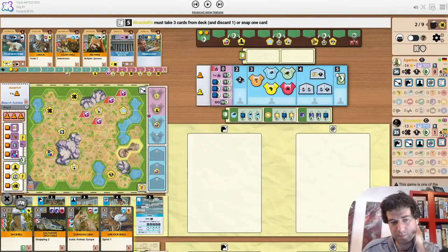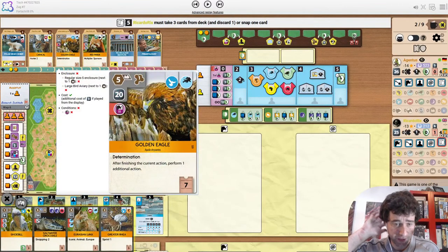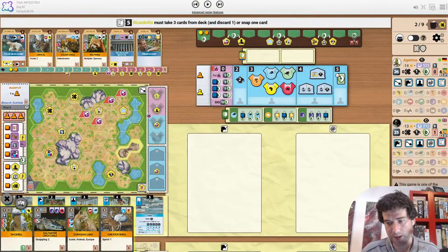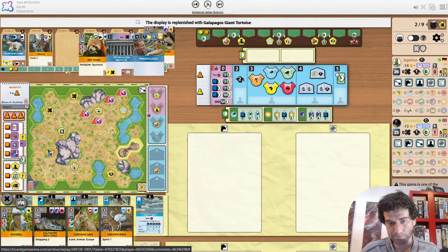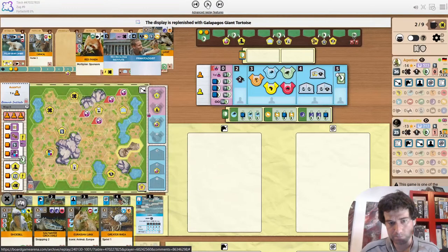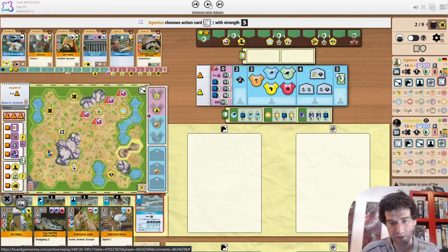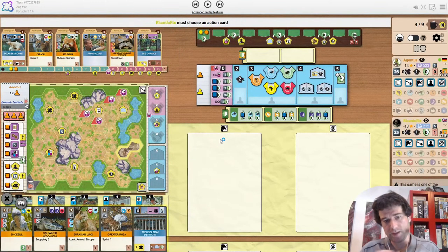Association was only at 2 so can't grab a Uni or Partner Zoo first. The display now has some really decent snaps. Eagle is the obvious one — extra bonus because Europe is a project but just strong anyway. Although I think I do like the Tech Institute snap here when both players have sponsors about to be at 5. The opponent does snap up the Eagle first.